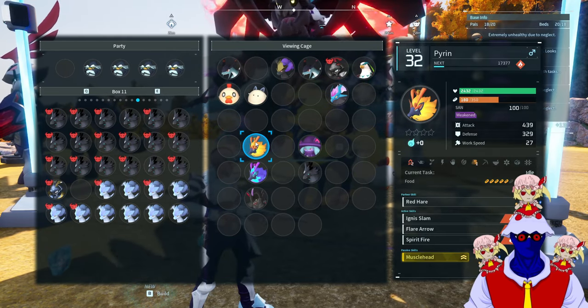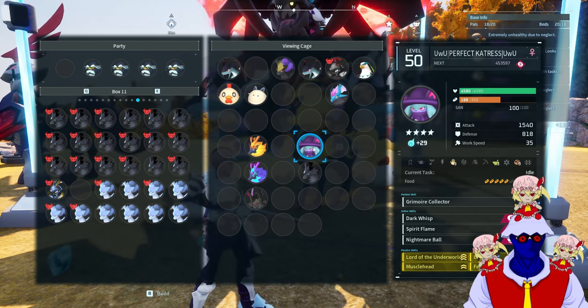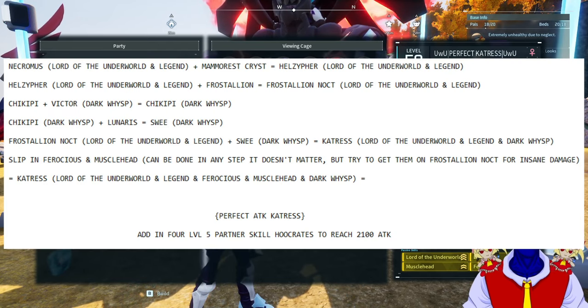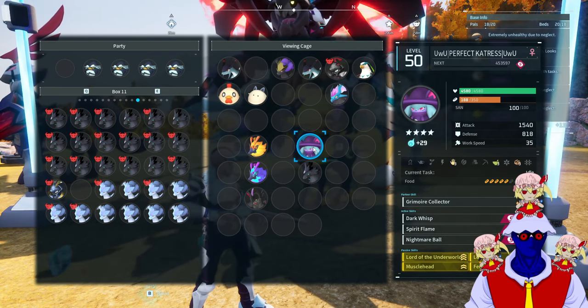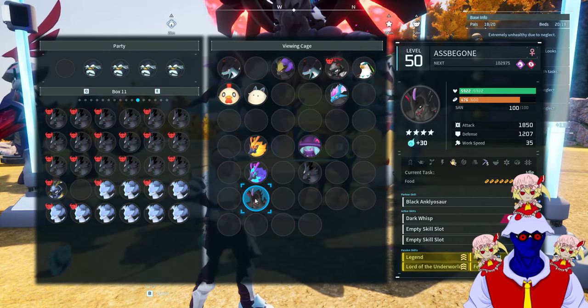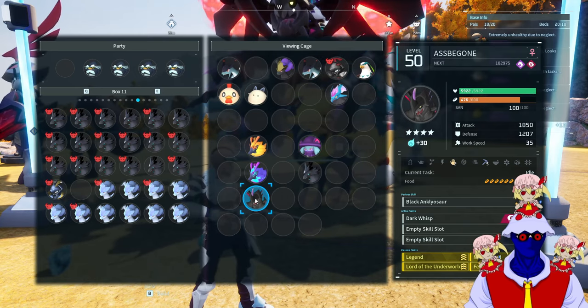There are many ways to make this perfect Astigon, but the way I did it was to take a Pyran and breed it with a Catrus — because I already made a perfect Catrus last time, and I'll have a link to that video too. Also, I'll have a notepad summarizing everything just in case. This Catrus has Lord of the Underworld, meaning you will need a Necromus before all of this.